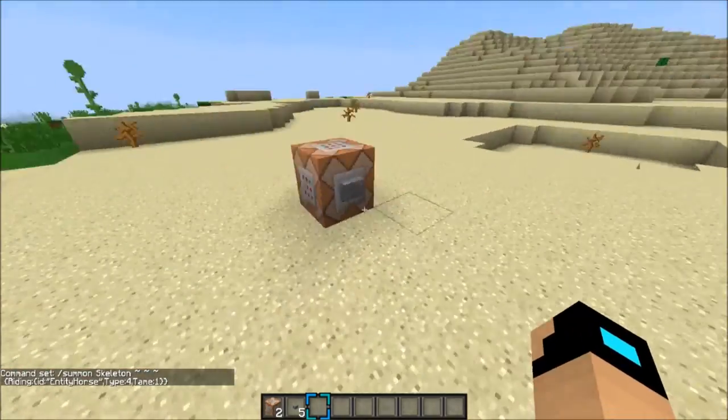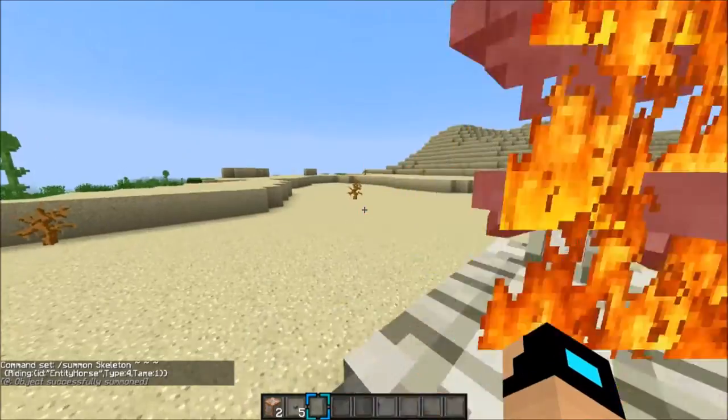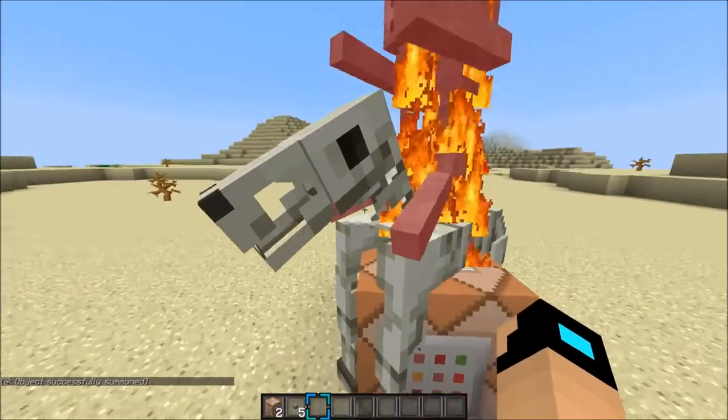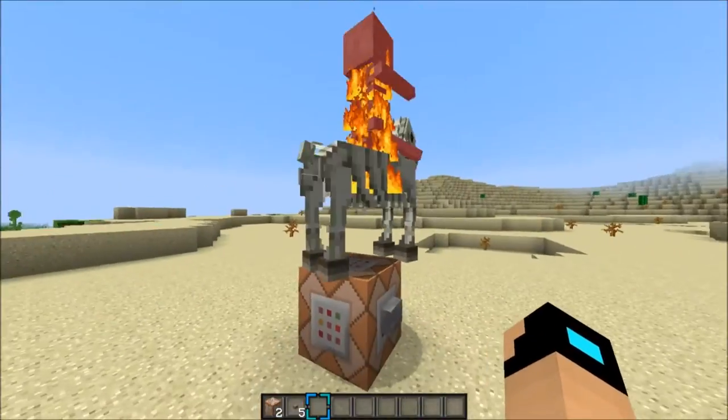We're just gonna let him do his thing. The next one we got is a skeleton riding a skeleton horse. He's on fire unfortunately because it is daytime outside, but I think it's really really cool how the skeleton is now riding his beloved skeleton horse. It only makes sense, right? They've got to be with each other at all times.